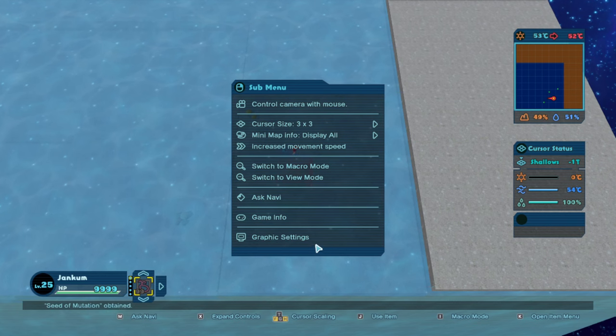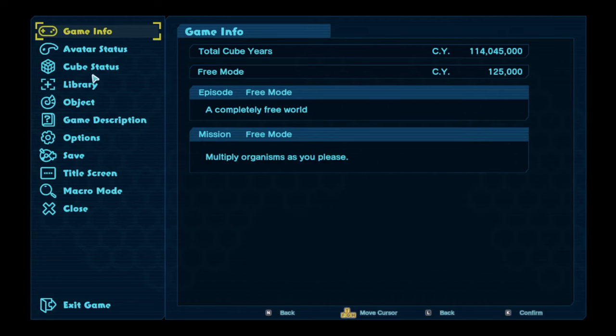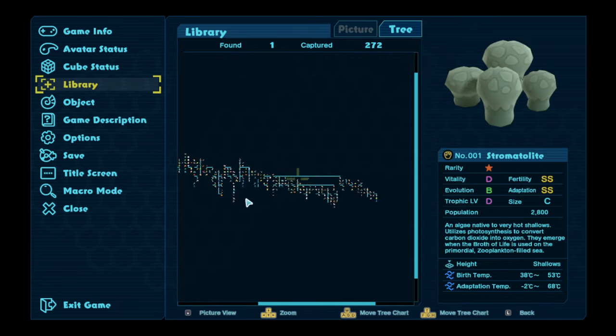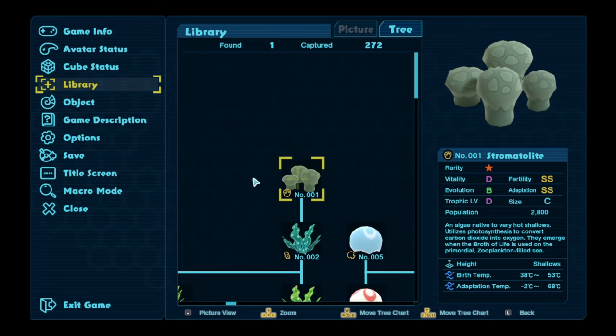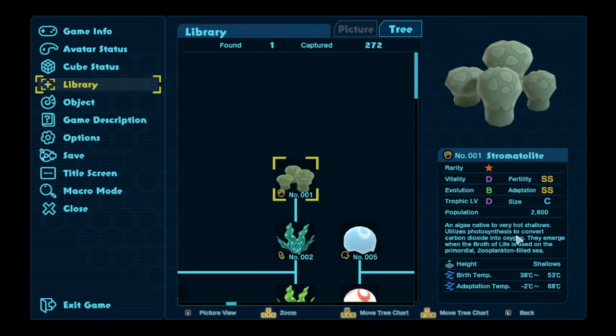We can see a couple little stromatolites in there. Stromatolites, for those of you that don't know, are ancient organisms that are big collections of single-celled organisms that kind of operate as one. They're kind of like the proto version of a sea sponge. They also technically count as plants, even though I don't think that's entirely correct. You can see they show up on the mini-map when we're down here. Those are our three organisms. Let's quickly go into game info, go to our library, go to our tree. I have most of the organisms already unlocked.